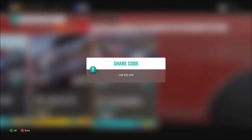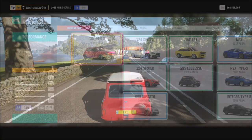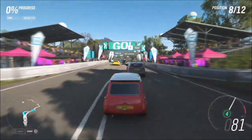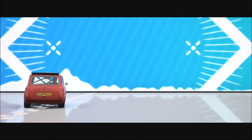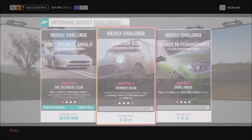Search under blueprints in custom events for one called '10 Seconds'. The share code is 148-035-226. It's another 0.2-mile race where the AI just goes off into another dimension, leaving the road open for you — it doesn't matter how tuned your car is. Just complete this one twice and you've completed the second Forzathon challenge.